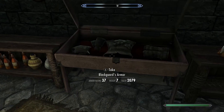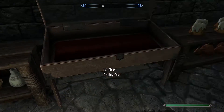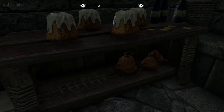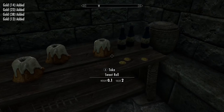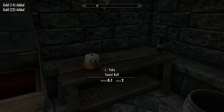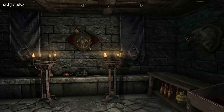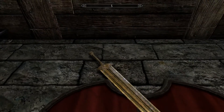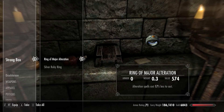We can take everything in this room and it's not considered stealing, because later on in the game you do get access to this — we're just getting it a little bit early. Some nice weapons, we got some gold, and our armor of course.